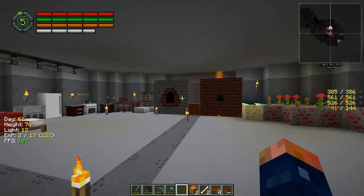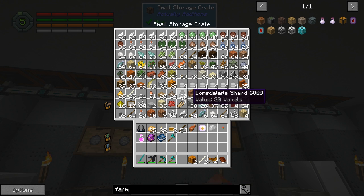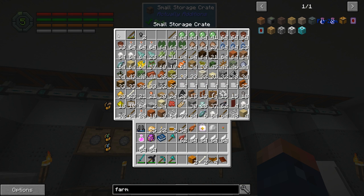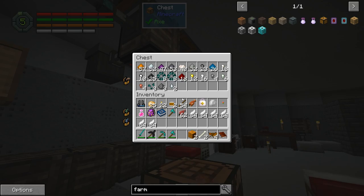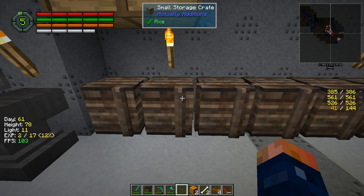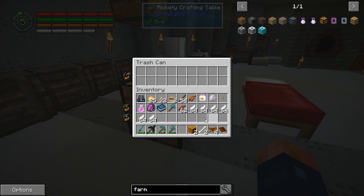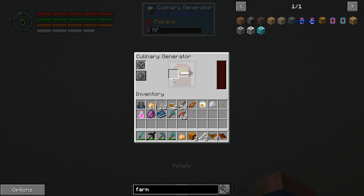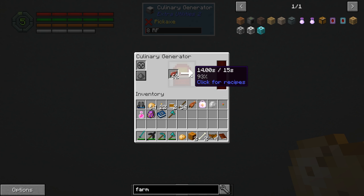Somebody did say fish will work a lot faster. I'm not sure if regular fish works. We can try fish — try salmon, let's see what this does. So this is going to cook up. This says 15 seconds, this one's five seconds, so it takes a lot less time. This generates 16 RF a tick.